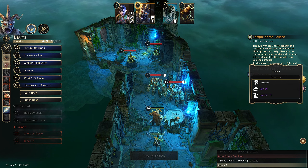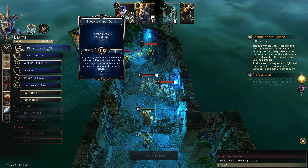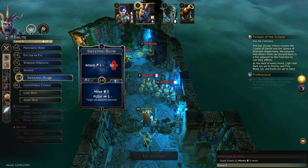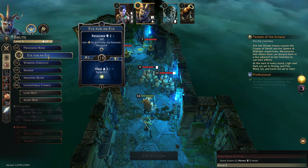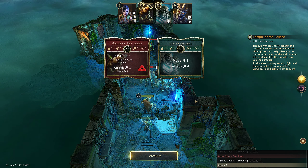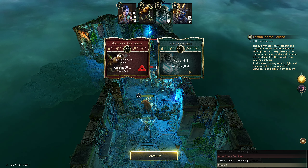Then if this guy is pulled into here we can attack far more efficiently. We can do an Unstoppable Charge on top — still not really anything great to do on bottom though. So we'll do an Unstoppable Charge, Eye for an Eye on the event that we get hurt. Push all adjacent enemies, attack one at a range of four in this pattern — no problem, move one, attack four.